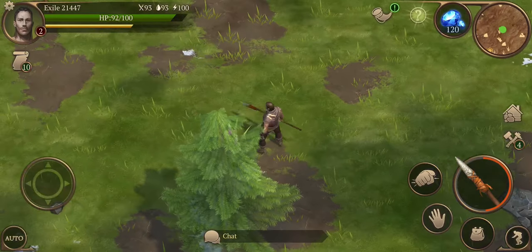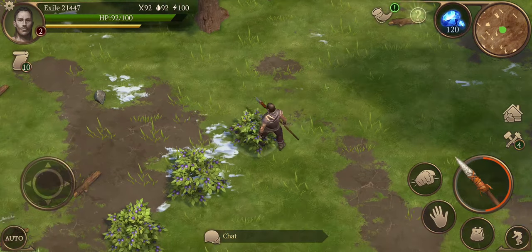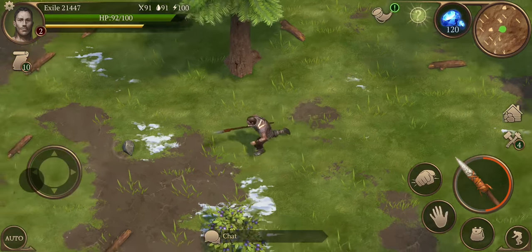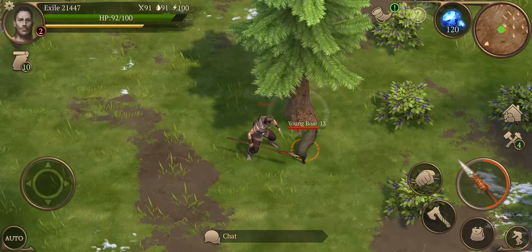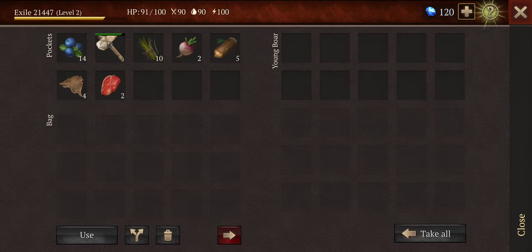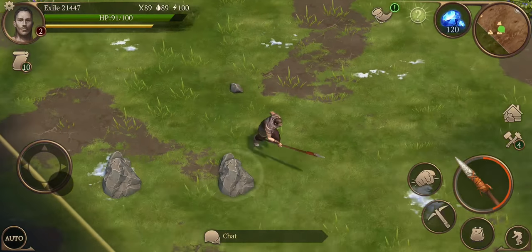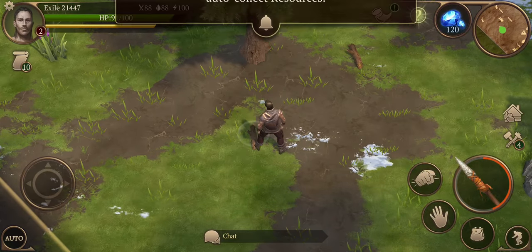Not too sure if it's all quest-based or anything like that, but we'll see how we go. Let's just hit the auto button so we clear this up quicker. For all you newcomers, looks like we need to eliminate the threat in the area, so let's get these guys before we can do auto collect. Can I do auto now? Nope, not yet.